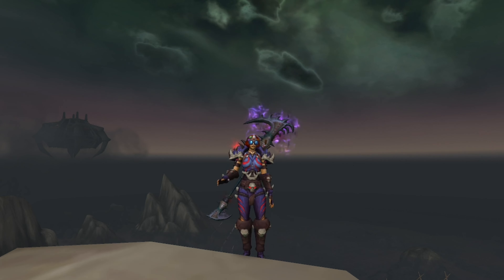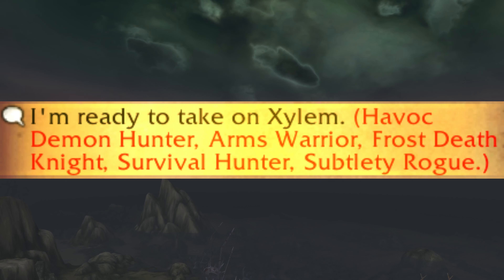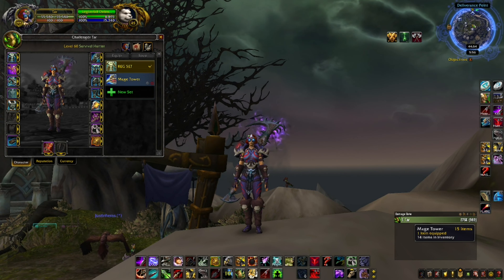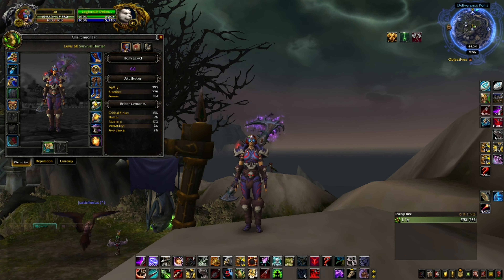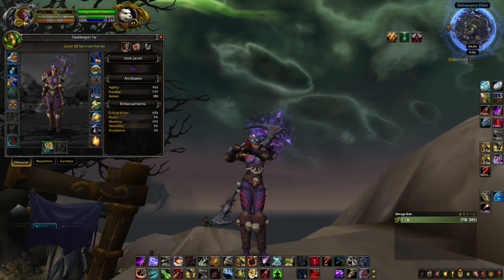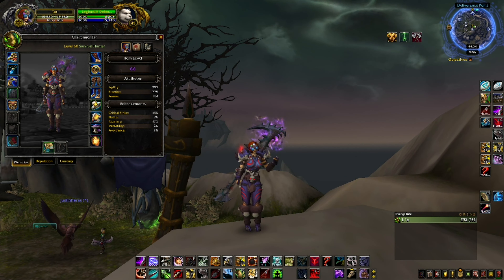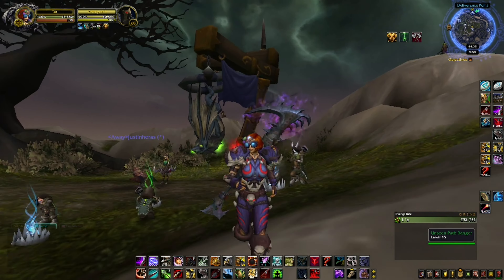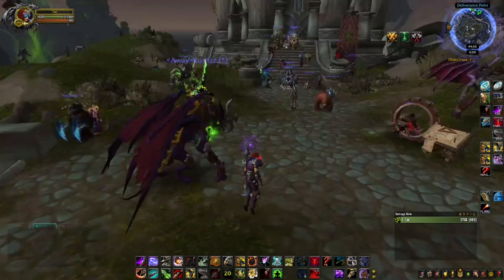We're going to be covering the Survival Hunter Mage Tower in this video. We're going to be fighting Xylem. This is a fairly difficult fight, so I'm going to be covering everything you can possibly do to make your damage as high as possible, because this will turn into a DPS check in phase 2. At the start I was using no consumables and all Shadowlands gear and I just could not beat the phase 2 DPS check.